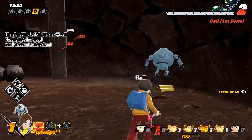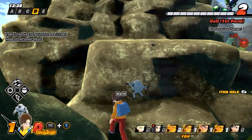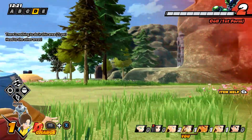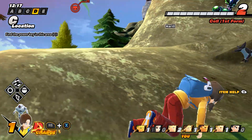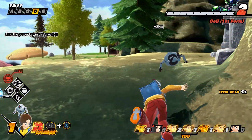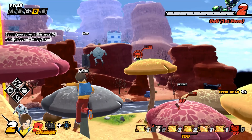You can climb pretty much any surface, which is cool. Got cubes, cubes, cubes, money - money is good, it buys recovery drinks which help when you're a higher level. Just destroying things. Why would anyone be near Cell's area? Oh, he's coming - we gotta hide! There he is, I don't think he saw us. We hid our energy, he missed us and went after someone else. We can get to level two and fight him there.